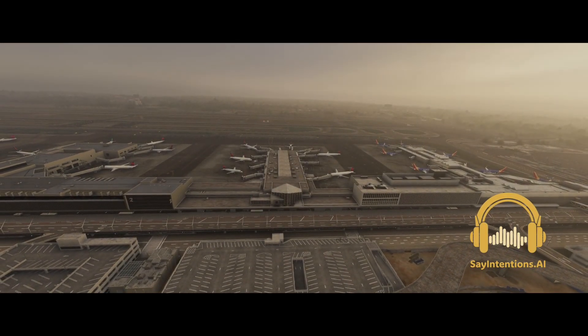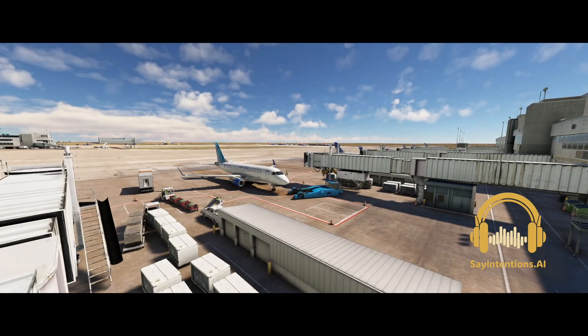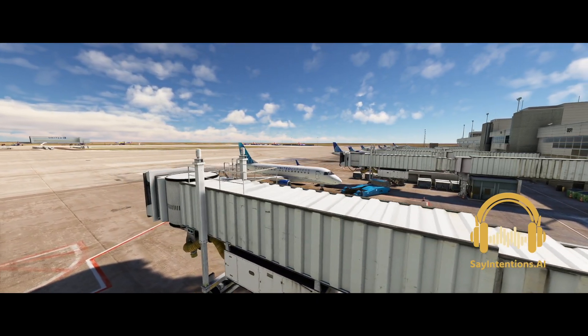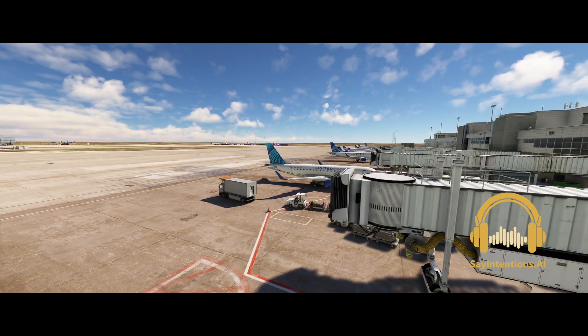Skyhawk 2441 Delta, DuPage ground, roger, reading you loud and clear. United 421 Las Vegas clearance, cleared to San Francisco via the Joker 3 departure, then as filed. Maintain 6000. Departure on 125.